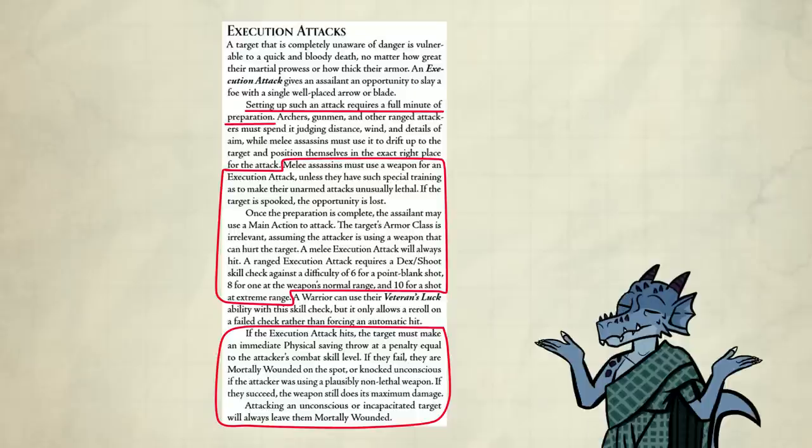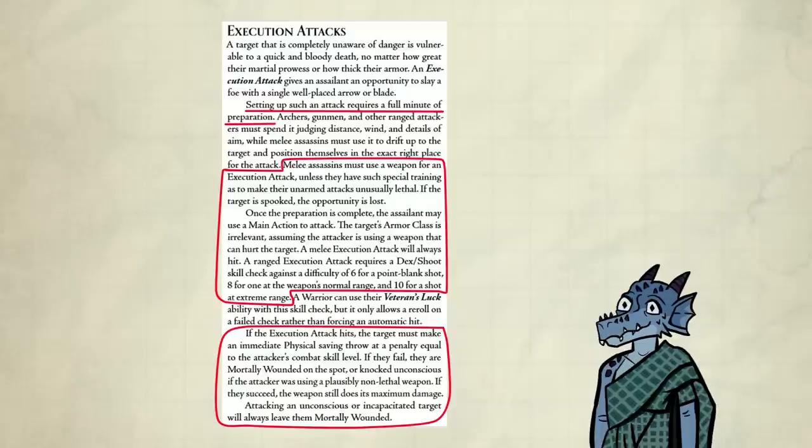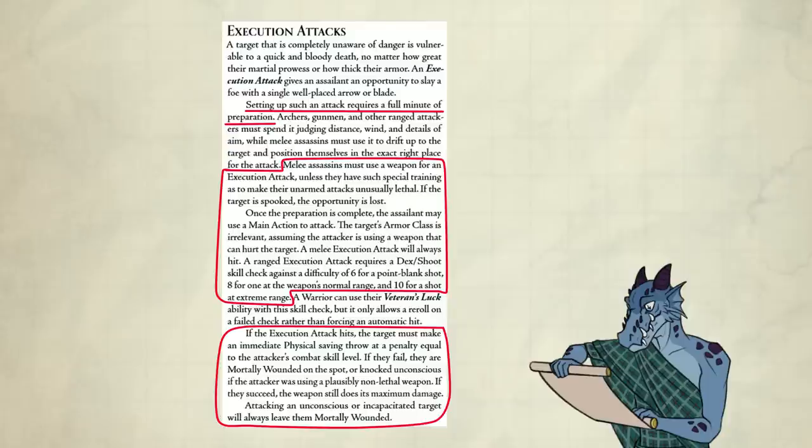Execution attack — I brought this up in the other video but not all of it. It takes a minute to set up the prep to do an execution. Your ranged attack requires a dexterity shoot skill check against a difficulty of 6 for a point blank shot, 8 for one at the weapon's normal range, and 10 for a shot at extreme range. If you're making a melee attack, it's an auto-hit. If the execution attack hits, the target must make an immediate physical saving throw at a penalty equal to the attacker's combat skill level. If they fail, they are mortally wounded on the spot — or knocked unconscious if the attacker was using a non-lethal weapon. If they succeed, the weapon still does its maximum damage.